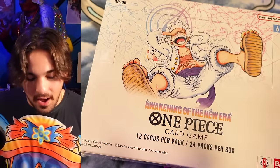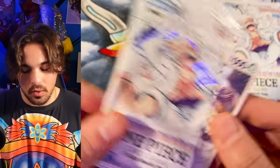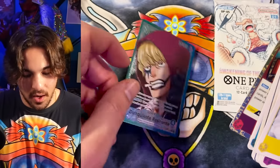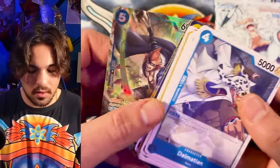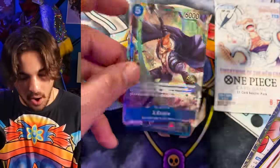Box number five. Ooh, leader okay — Luffy Rosinante, all right. Yo Drake, okay all right.